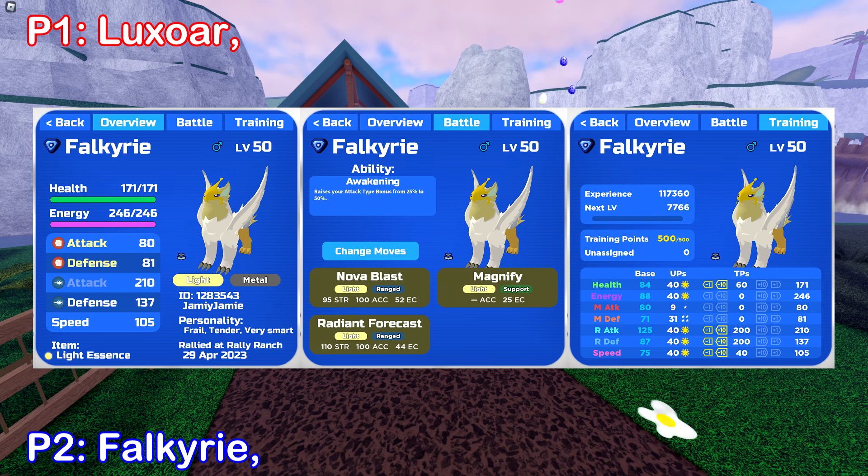Player 2's first Lumion will want to be a Falkyrie. You'll want it to have a very smart personality with 200 range attack TPs to hit as hard as possible, with 40 speed TPs giving us just enough speed to outspeed the level 55 Nightmare Dragodyne, and then 200 range defense TPs and 60 health TPs to maximize our bulk for range attacks. For the moves, we'll just need Radiant Forecast, Nova Blast, and Magnify. The ability we'll want is Awakening, and for the held item, we're gonna want Light Essence to increase our damage output.